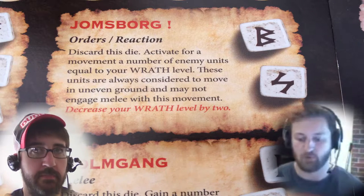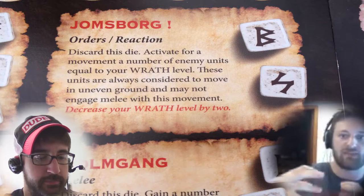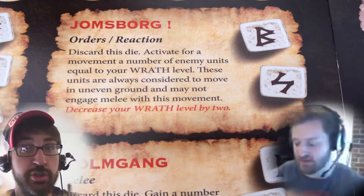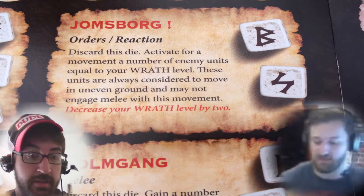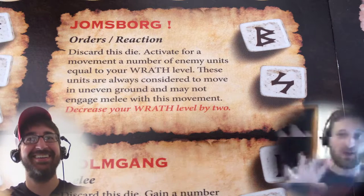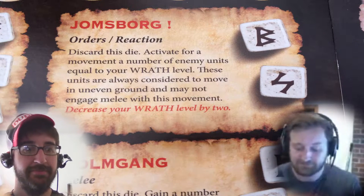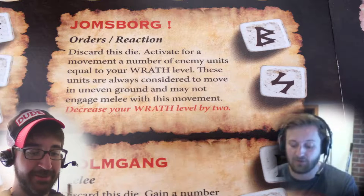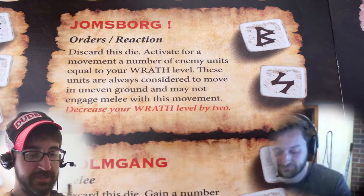Yamsborg is really powerful. It's an activation for movement — their first one of the turn. So if you use this and you make units on your opponent's side move, they've already activated for a movement so they cannot rest. They count as being in uneven ground so they're typically moving short or medium if they're a cavalry unit. You can basically pull your opponent's army apart — move half their units four to six inches backwards and half four to six inches forwards. You control these units as the Yams player, so you decide where they're going. If you need to move them off objectives, you can. It drops your wrath by two, but it's worth it.